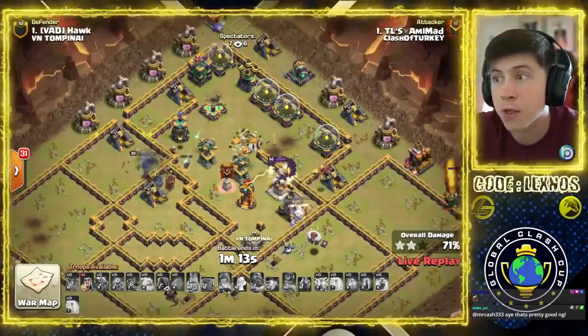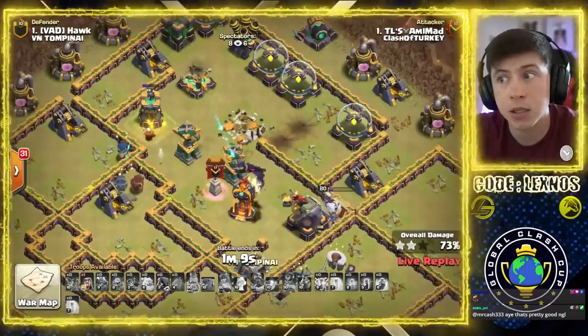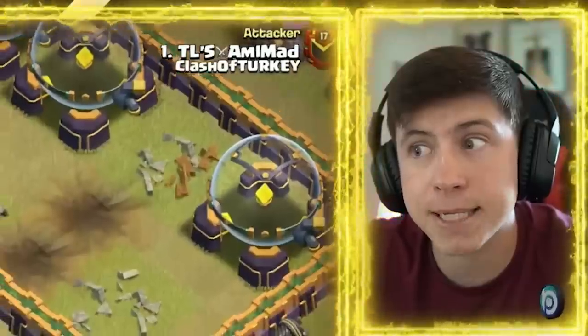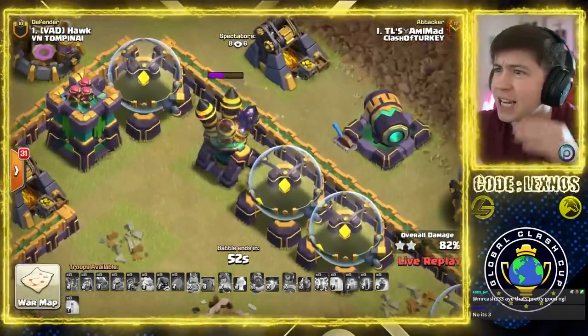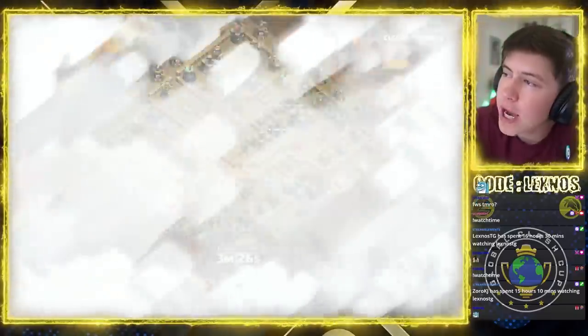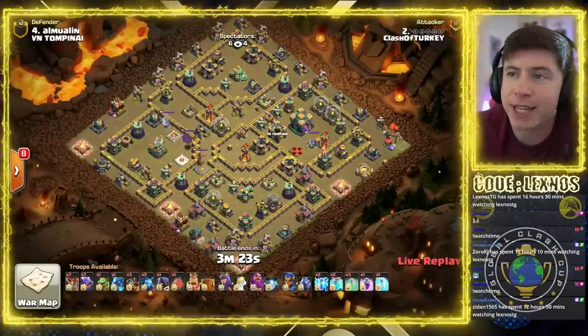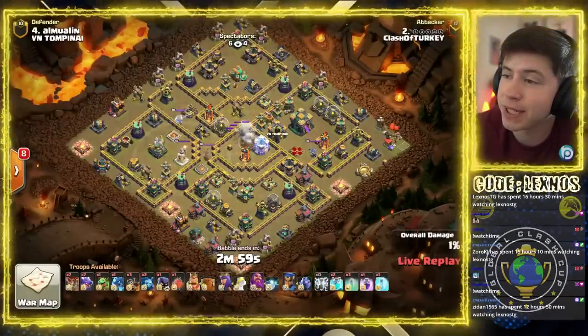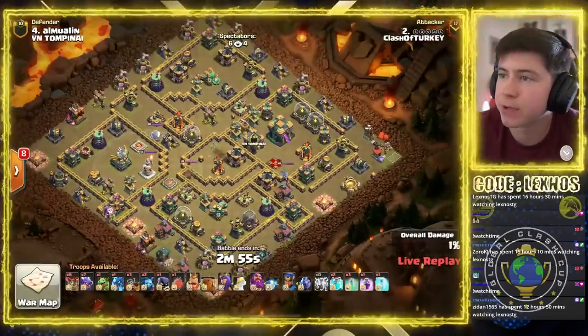RC, get the other Wizard Tower. There's no more splash. We are back, folks, with the next matchup: Clash of Turkey taking on VN Tompunai in the GCC tournament. We got a couple of zappy zappy spells for an air sweeper.